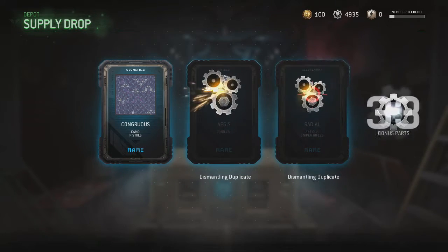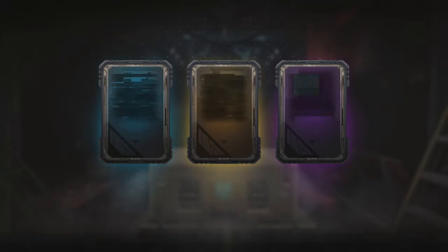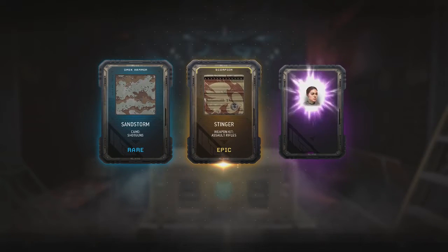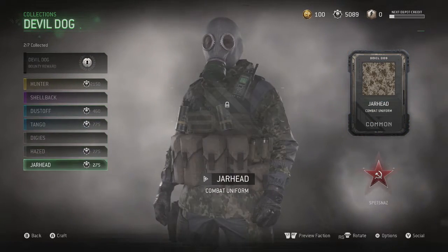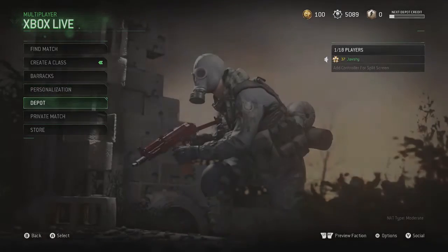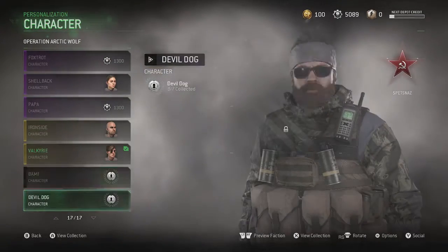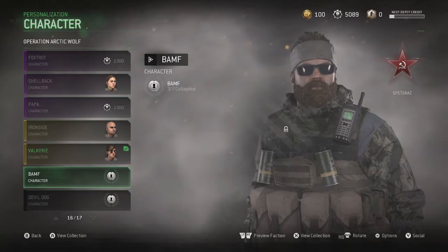I've gotten those already. An epic — let's go! I want another melee. I don't think it will ever give me a melee. Wait, hold on — there's a character I want. The Bamith! Aw man, he's such a beast.